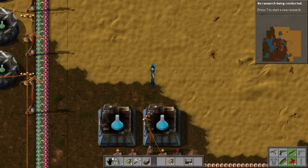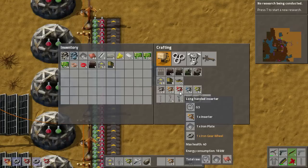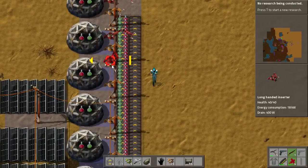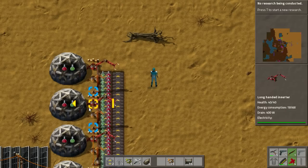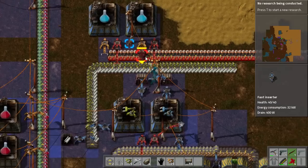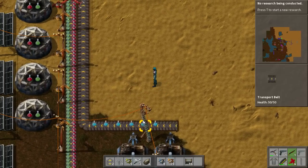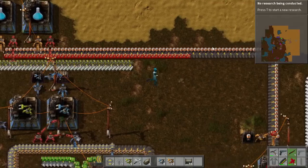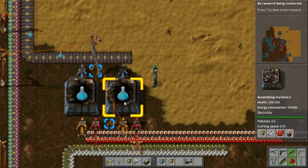And there we go — that is our Blue Science Pack, all done and dusted. Most players like to do a build similar to this because then you can double up the line and have another line of labs here, and then just use Long Handed Inserters to snag the Blue Science as it comes down the line. You can see from how I've set it up that's exactly what I was planning to do. Blue Science, automated and all working — assuming of course that you bring in your Steel and your Batteries on conveyor belts. You want to do things as automatically as possible; you don't want to be running around placing things by hand if you can avoid it.